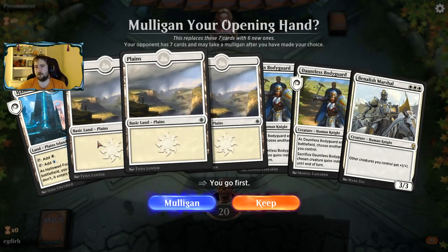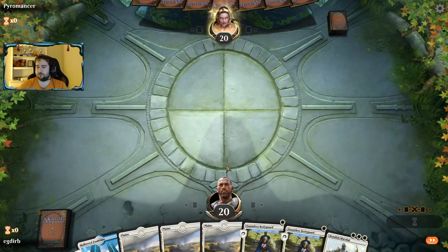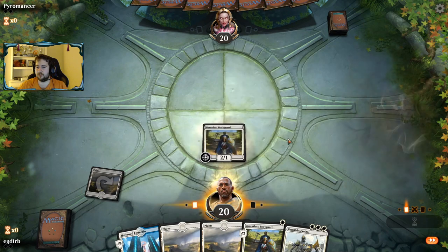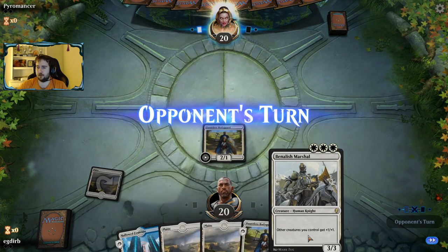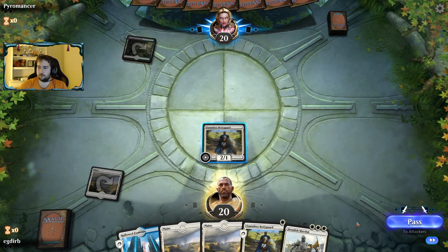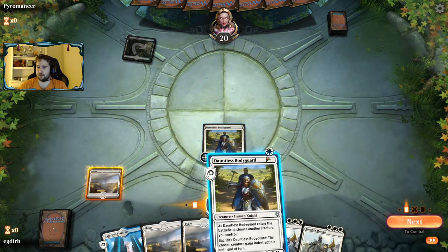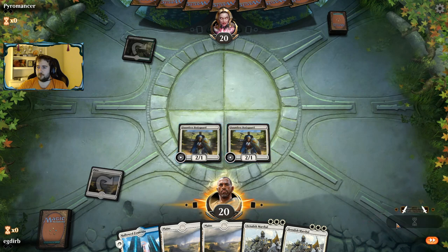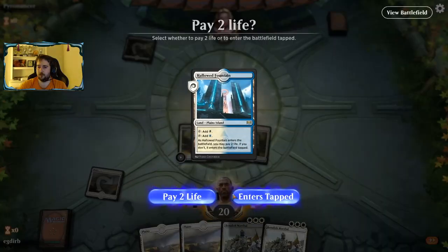This hand is one of our weaker hands we've seen so far, but I am going to keep it. Four lands is a lot — any five-land hand is an easy mulligan. Four lands is close. It looks like we may be playing against Sultai, which can be a difficult matchup, but it's still close.